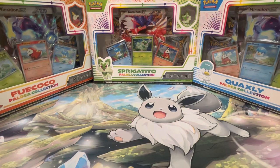We're going to be opening up the brand new Paldea Collection boxes. We got Fuecoco, Sprigatito, and Quaxly, and we're very excited to get into this because these are going to be the first look at the upcoming Scarlet and Violet TCG set. We got the brand new holofoil pattern and these games were a ton of fun, so I'm definitely excited for the TCG that's coming out.